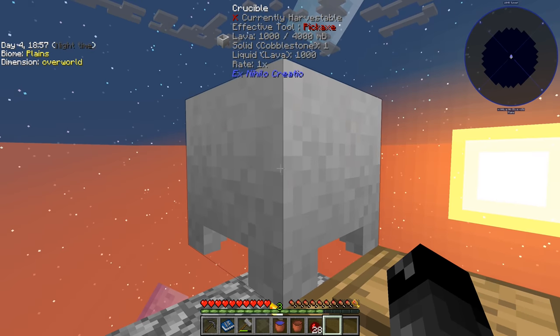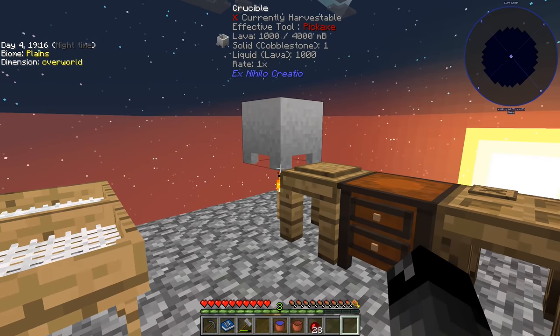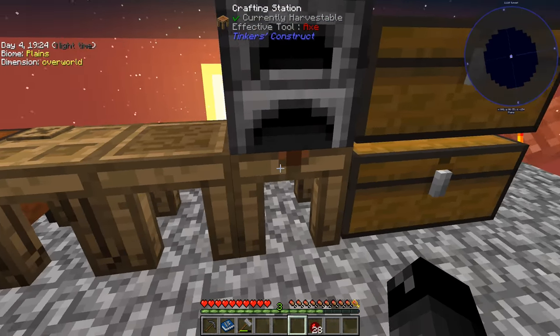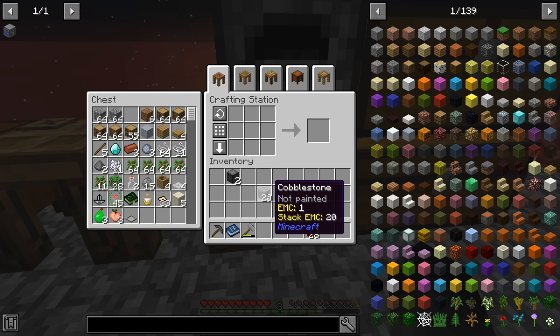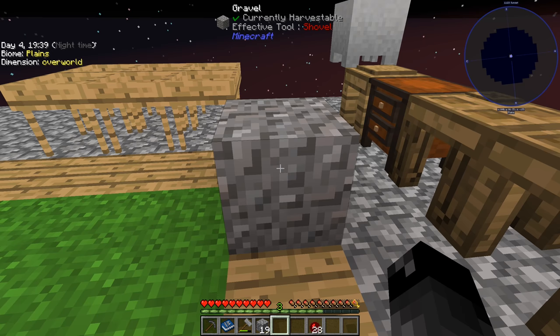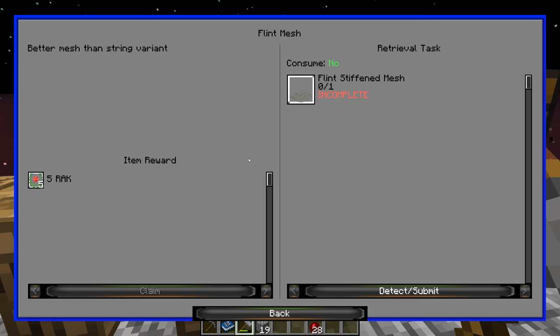While waiting for cobblestone to melt I went ahead and shift right-clicked the ground for more cobblestone — kind of pointless since the generator will make it automatically, but I had to kill time. Now we can grab the lava out of the crucible. We have lava, water, and cobblestone, so we should be able to make the cobblestone generator — except we also need glass, which we make by hammering cobblestone into gravel, then sand, then smelting it.